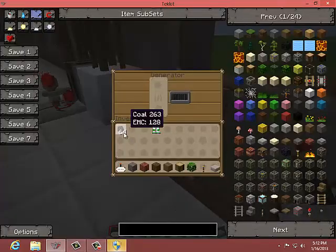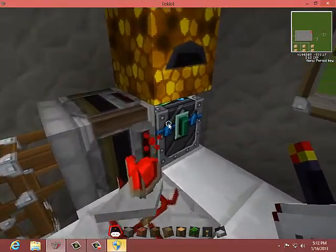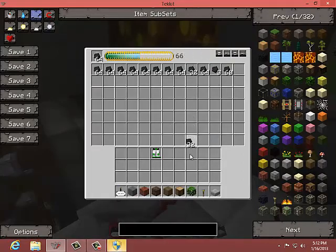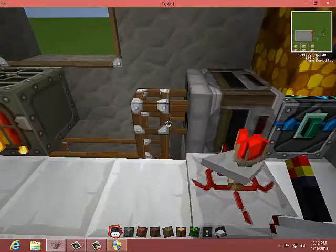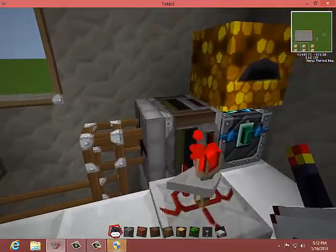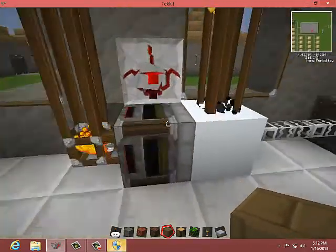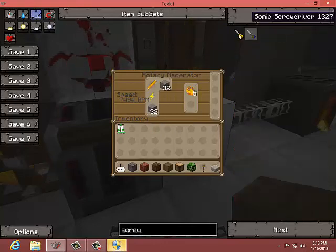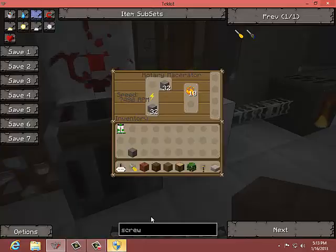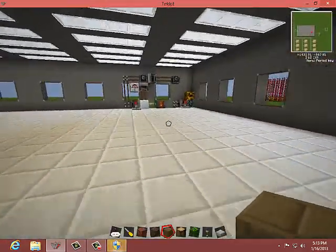Sorry about this — it wasn't pumping out the coal. I think I had the filter mixed up. Just give me one second, I'll fix this, and then I'll show you the UU matter machine.